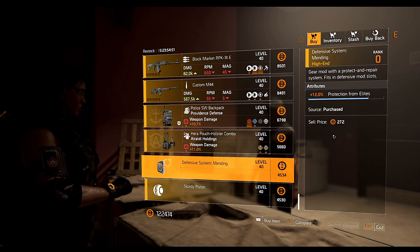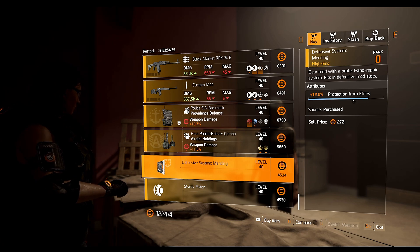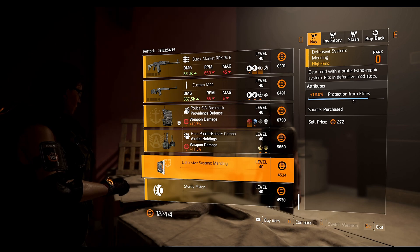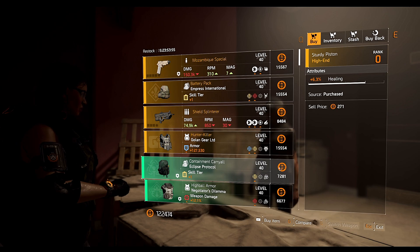Then we have the ELD Holdings holster with 11% weapon damage, 10.2% skill haste, and 9.2% status effect. And there's a Defensive System mod with protection from elites at Cassie Mendoza — that's really good! If you followed yesterday's weekly vendor reset, the clan vendor was selling 12% protection from elites, and now Cassie also has 12%. When you don't have it you don't have it, but when you do it comes in bunches. I really think Cassie Mendoza steals items from the other vendors — she's a sneaky, sneaky girl.